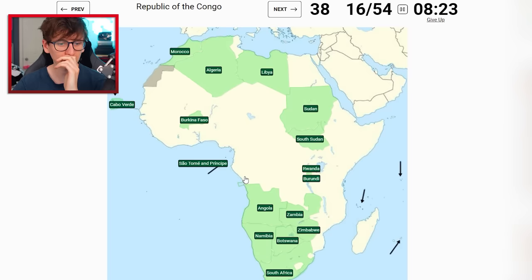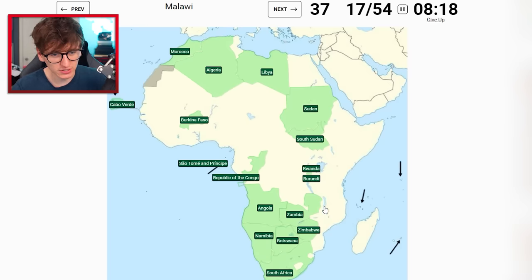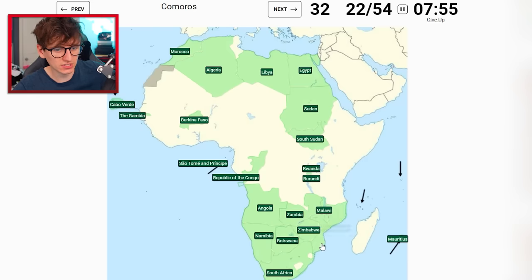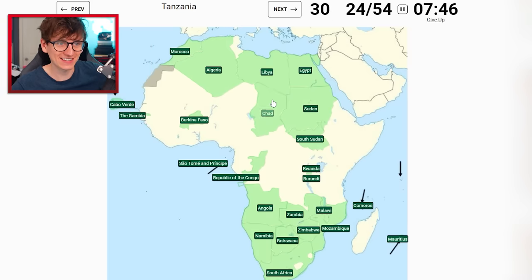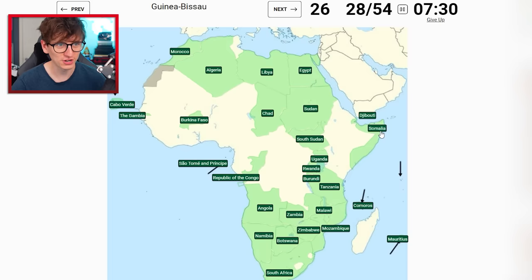Malawi - Lake Malawi is just there. Egypt is fine. This is going well. Mauritius is just there. The Gambia - don't get it mixed up with Gabon, it's the river. Mozambique's fine. Comoros - yeah, just there. Chad - there. Tanzania is above Mozambique. Uganda - if I click on the river, yeah, we're good. Djibouti is the little corner. Somalia!